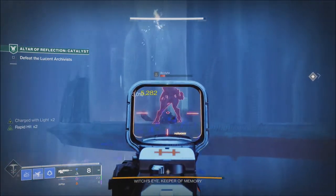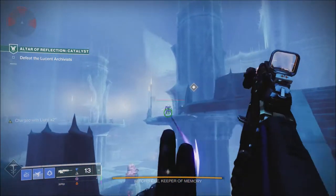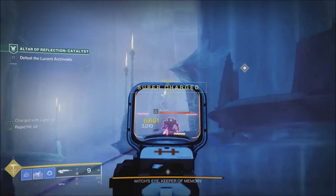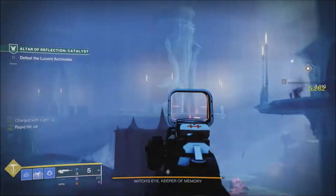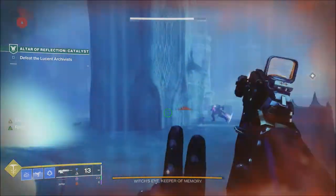When it comes to Crucible this week, Showdown is going to be the featured playlist along with bonus Crucible ranks and Iron Banner. Iron Banner is returning this week with six weapons in the pool. All of them will have new traits on them, and we'll have two new weapons out of that — a new Hand Cannon and a new sword.